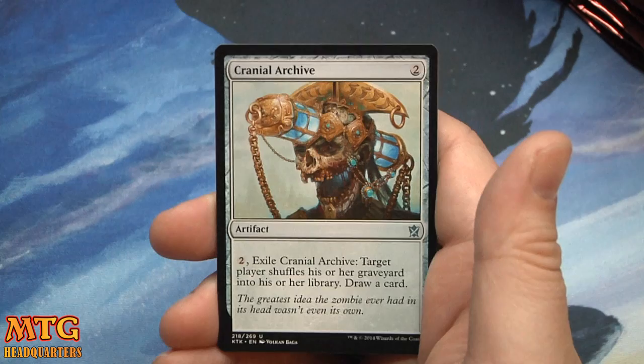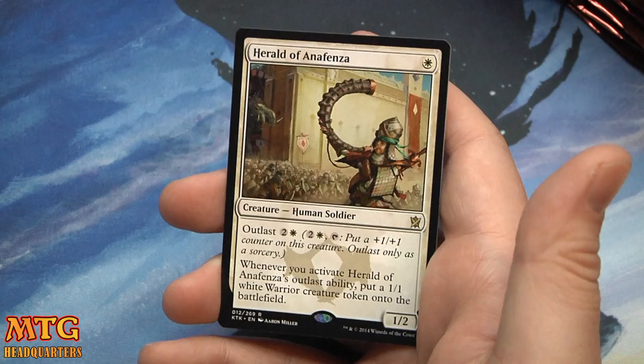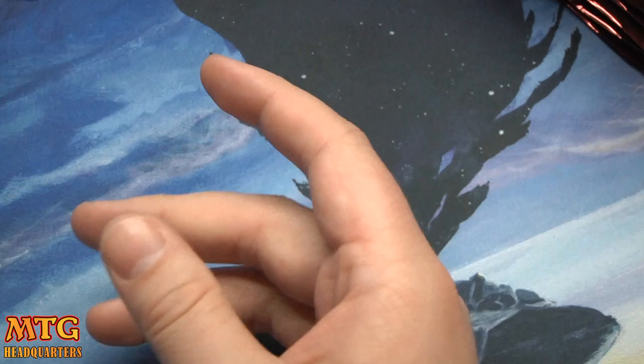Dragon Grip — pretty fun little tricky enchantment. Cranial Archive, Abzan Falconer, and Herald of Anaphenza: one, two with Outlast. Whenever you activate Herald of Anaphenza's Outlast ability, put a one-one white warrior creature token onto the battlefield.